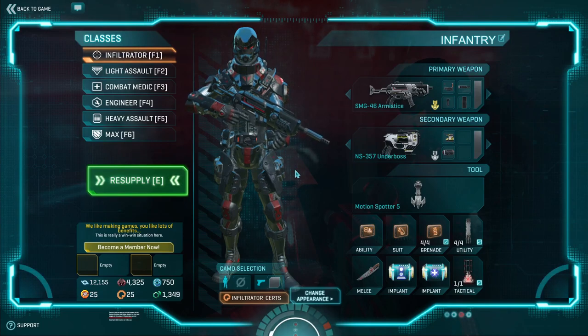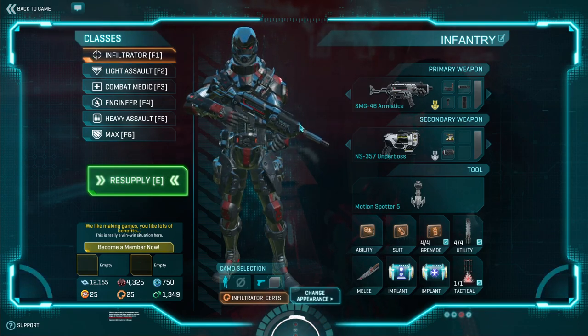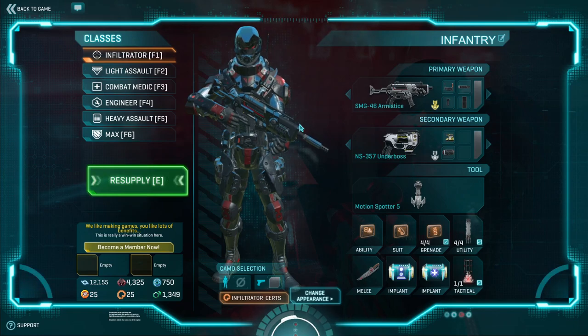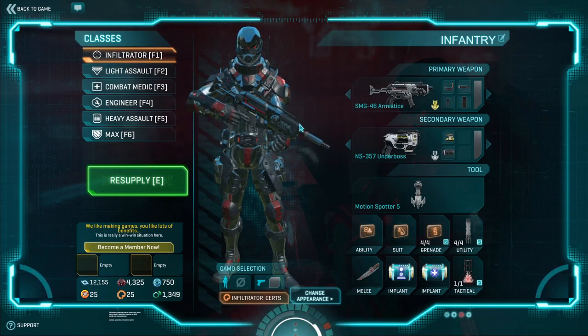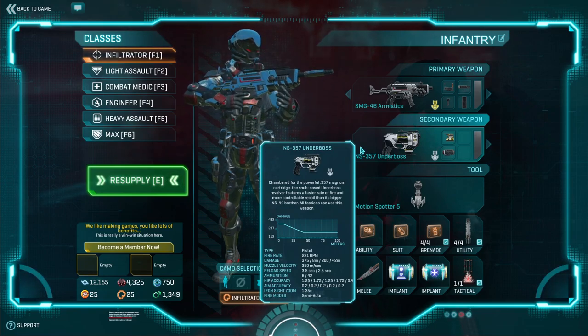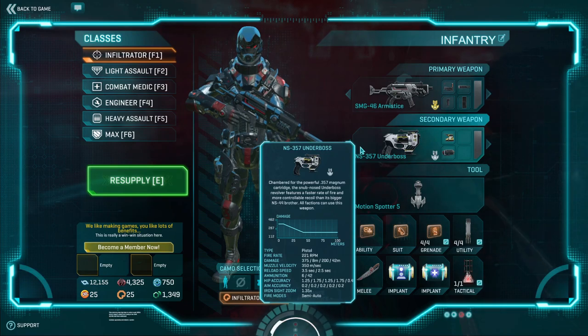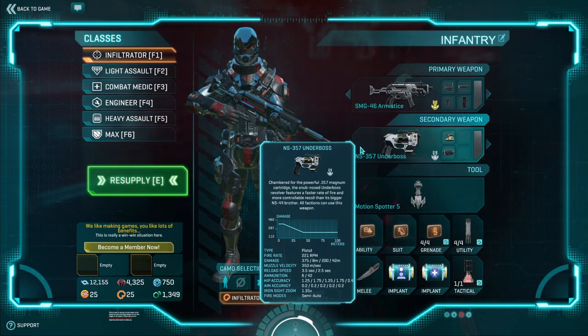On to the loadout. Keep in mind, this is about team play, more CQC, and helping out your allies. We're trying to work together as a team with this loadout — survive, deal damage, and also give utility to our team. For a secondary, as I recommend with other guides I've done, I recommend the Underboss. It's spammable, reliable — it's a very good oh-crap weapon. Pull it out and do your thing.